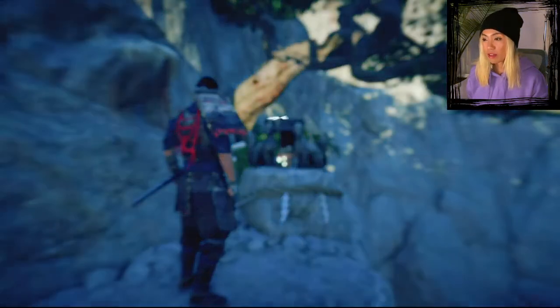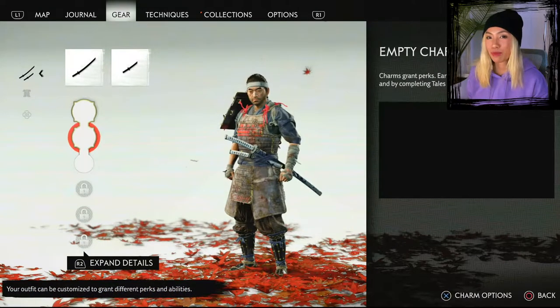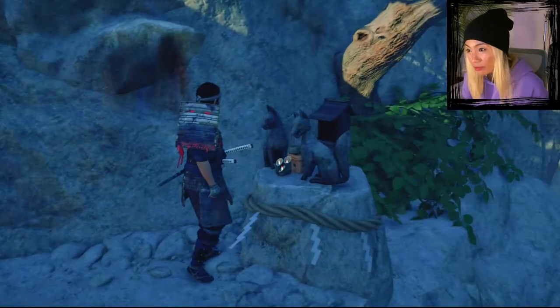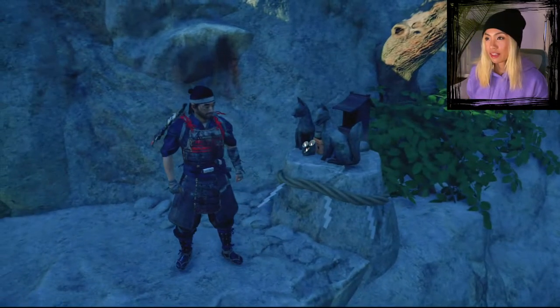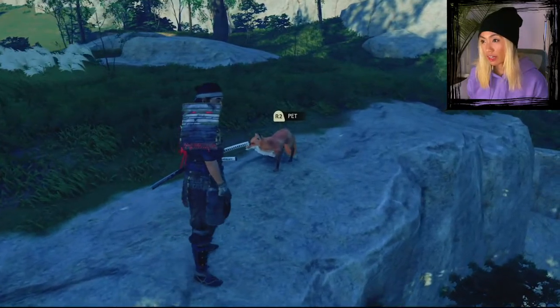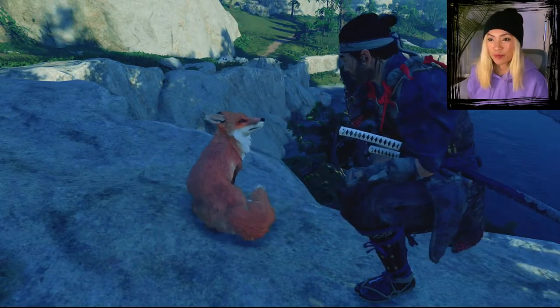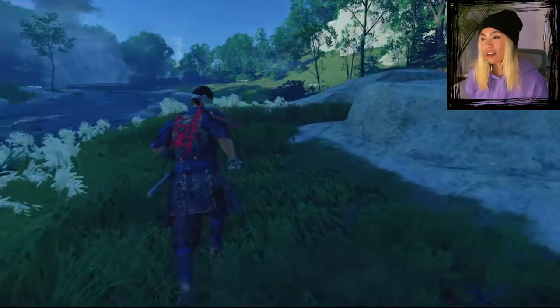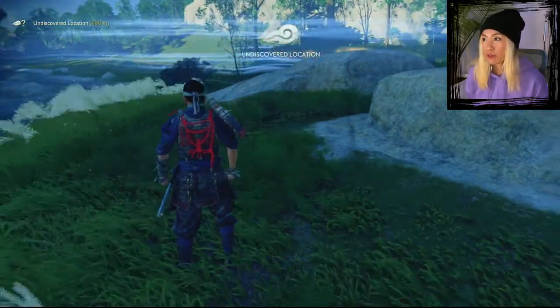Charm slot unlocked — you can now equip an additional charm! The way the fox led us here is pretty amazing — we were led by this beautiful fox which I almost killed. Shame on me. Oh this is so nice. Thank you fox! Oh, you can pet it! Look how happy it is. One undiscovered location done — let's go to the next one, Jade Hill.